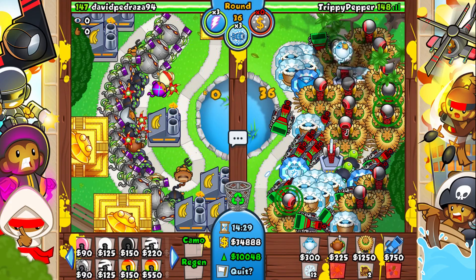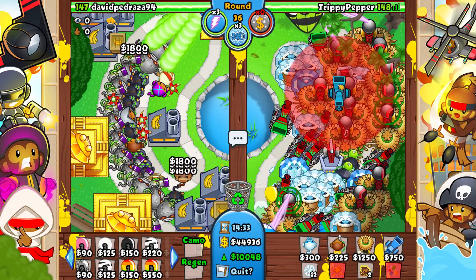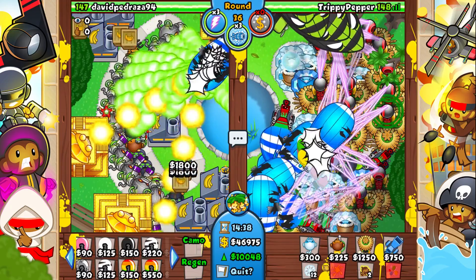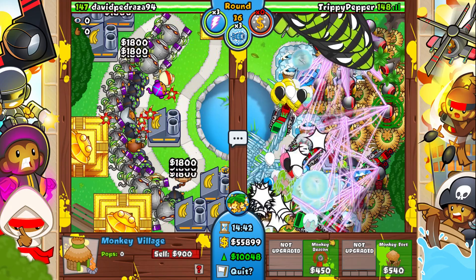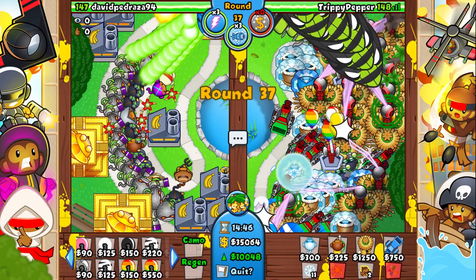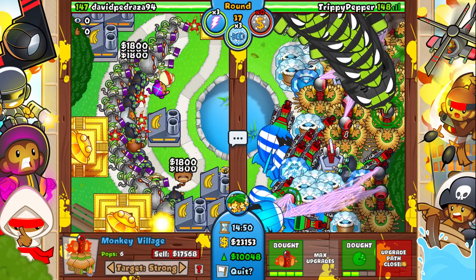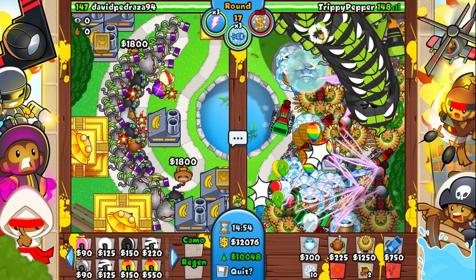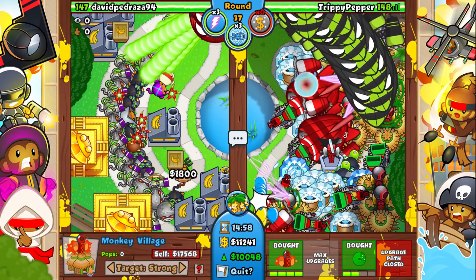It looks like we're gonna defend everything he sends at us, which is really awesome. He's going for more ZOMGs — what is this guy doing? Let's slow it down again. He's just endlessly trying to kill me with these ZOMGs. Eventually we will die because it's gonna become too much, but for now we are absolutely fine.